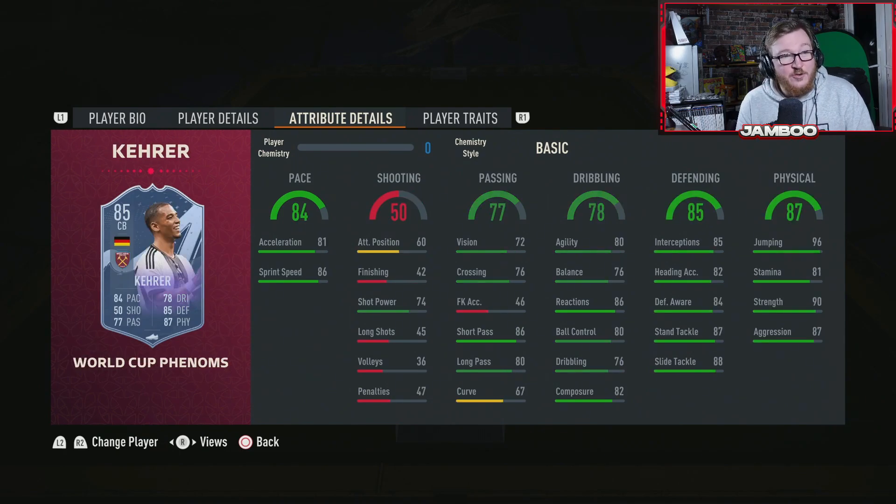Arguably the best value centre-back in the entire game — it is Kerrer. He's got a five-star weak foot, which means when it comes to playing out the back he has got you covered. Great passing with 86 short passing, great defending, excellent physically. 96 jumping means he's just not losing in the air, and he is rapid as well. Premier League and German links, and for like 15k I just cannot believe this card is so cheap. Excellent player — get him in your team.